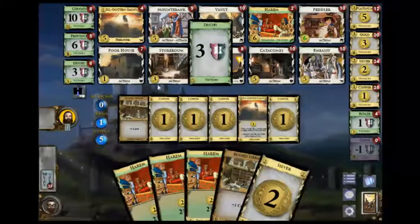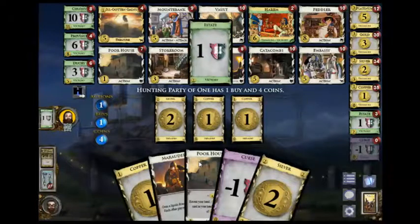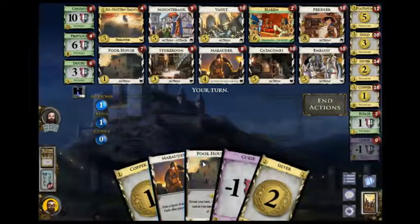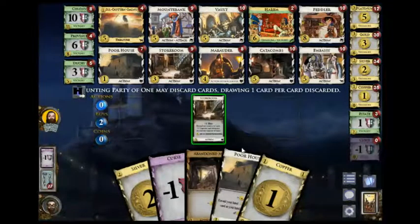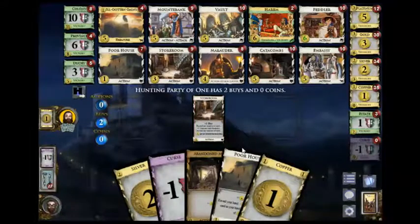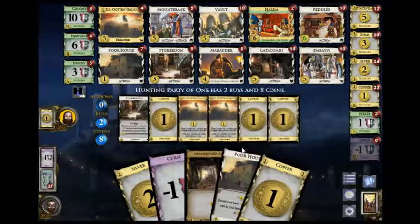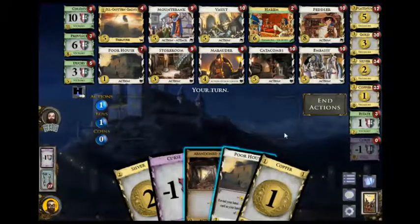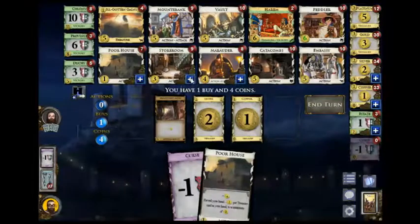I equalize the province here. This will get me a duchy — it's much better than playing the marauder. It also lengthens the game, which I think should be good for me. It's 8 again. Wow, that's no good. So he's up a province; I have a duchy and 2 harems, which would give me a 1-point lead. But he is ahead on curses and estates.